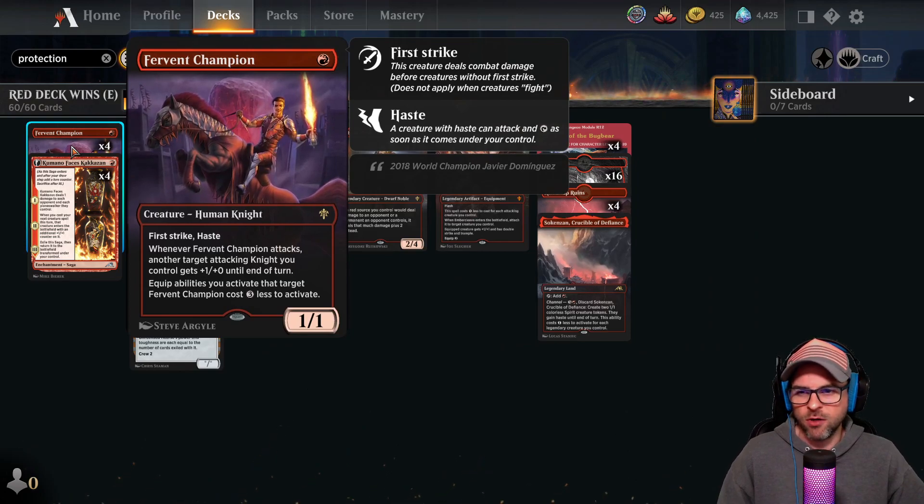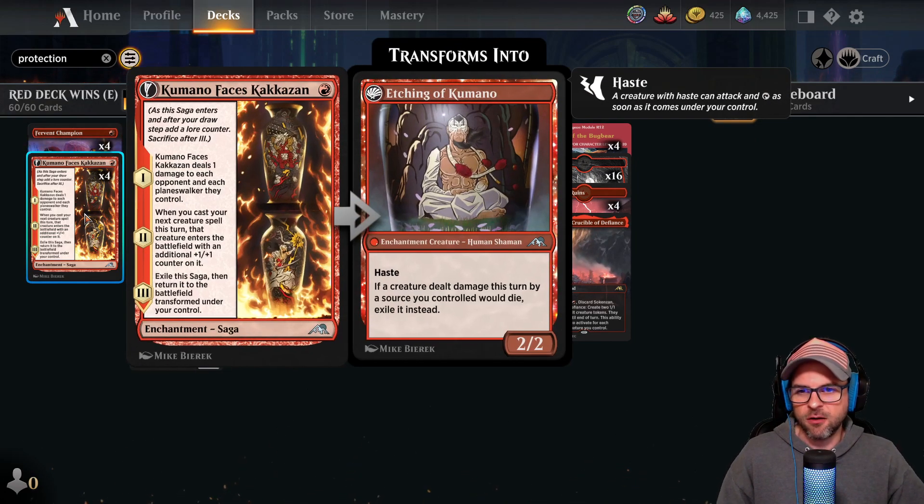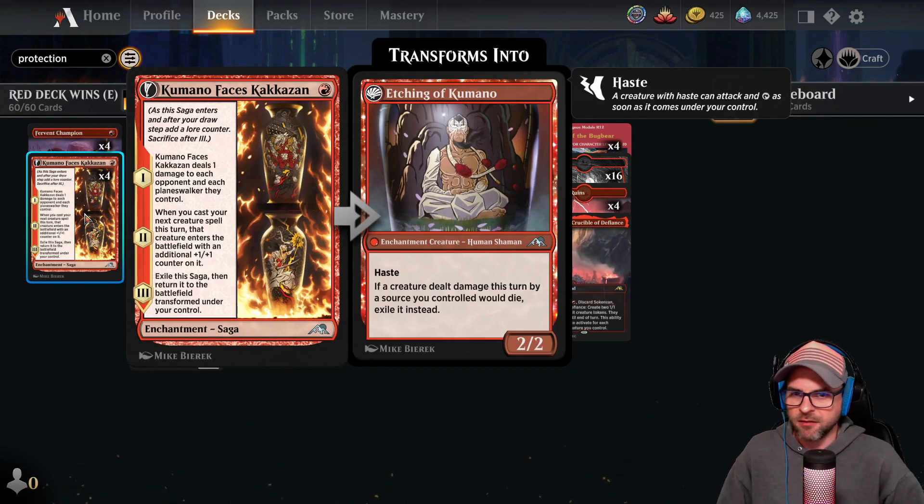Also the equip ability — activating target Fervent Champion costs 3 less. That's totally relevant here as well. That just means our Ember Cleaves are free, 100% free to equip to Fervent Champions. So a very good 1-drop.